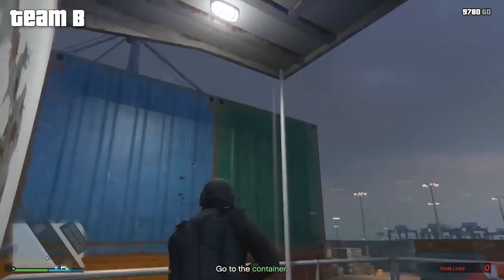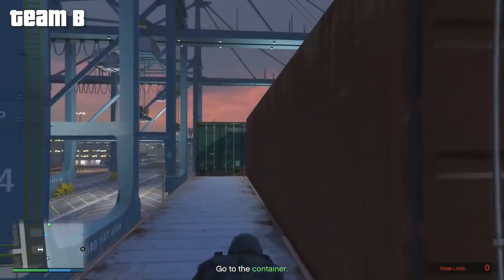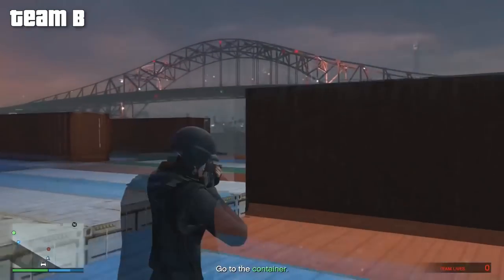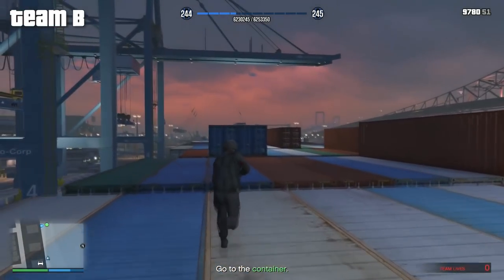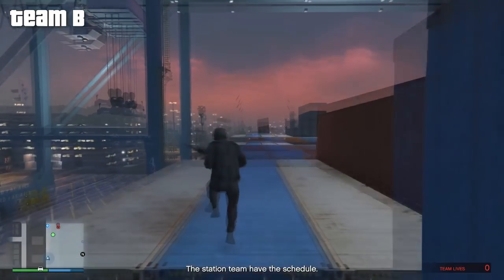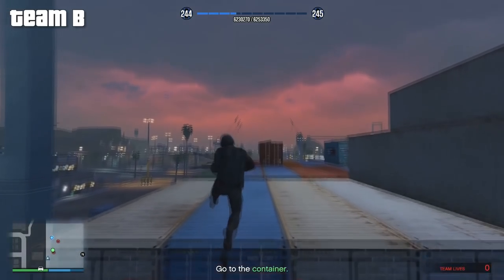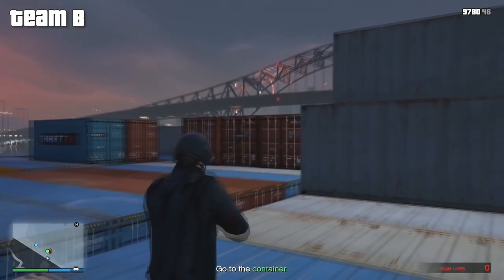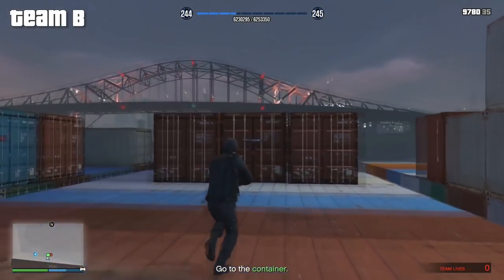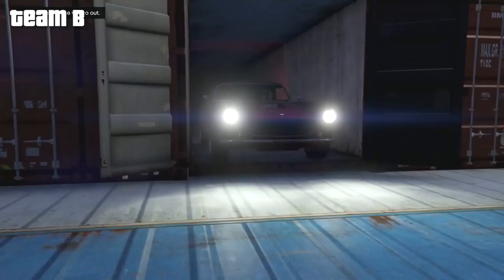There's a set of stairs close to where you board the ship — go up those and climb on top of the containers for much better protection than running along the bottom. Run along the top of the containers, jump over any gaps, and head over to the far side where the car is. Keep watching the minimap so you can see where enemies are and don't run around a corner and get shot. There should only be one or two enemies on top of the containers. When you reach the container, shoot the padlock off and drive the car straight out.